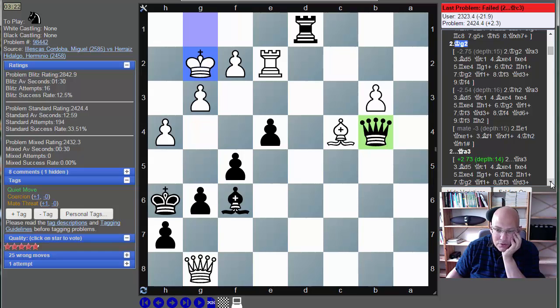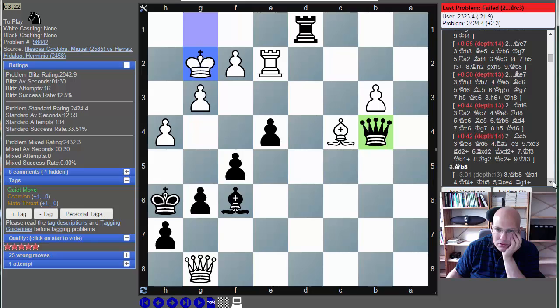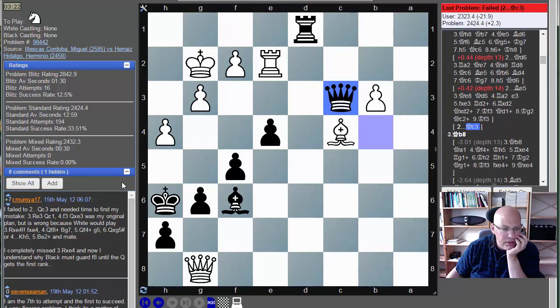Chess Tempo says Queen a3 is better. Why is Queen c3 wrong? It's not even mentioned. Why is this wrong — I don't get it. There are a couple of comments... he's got Rook takes e4. Wow.